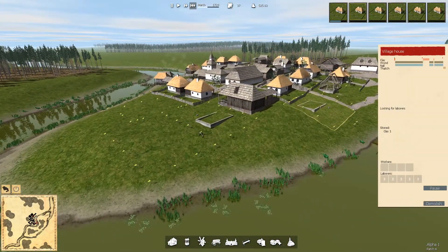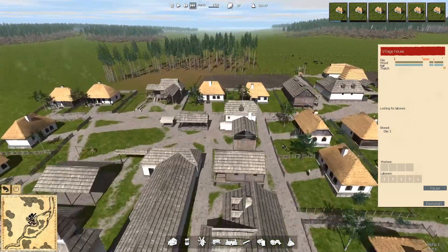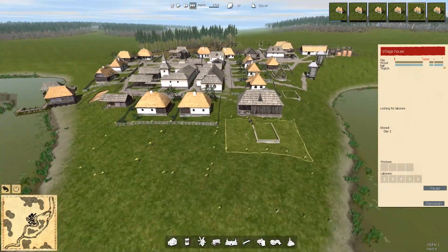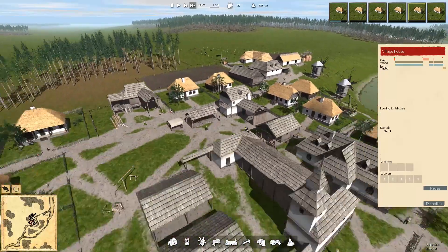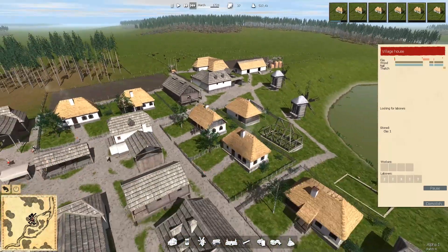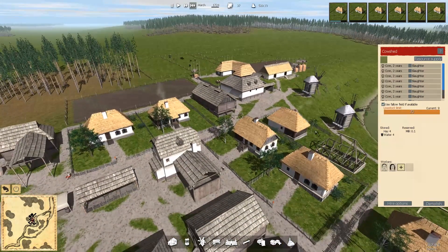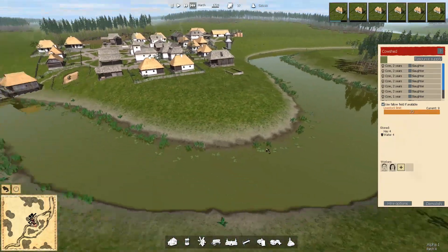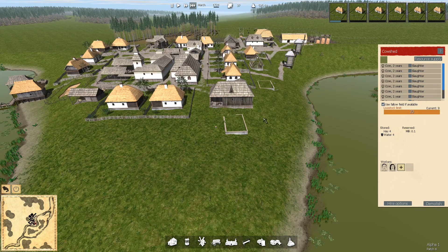We've got houses going up — one going on there, one going on there. Now I was thinking where can I get a bit of extra labour from? But I don't really know where I could steal any labour from. We've only got one person in the granary, a couple in the cow shed, but these are women anyway so they wouldn't help with construction. So really it's just about getting more people. We've got 37 people in the village and we need to crank that up — we've only got about 12 men and 12 women to work. Right now it's all about building houses and expanding.